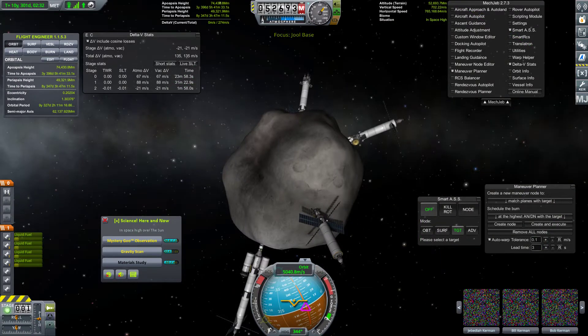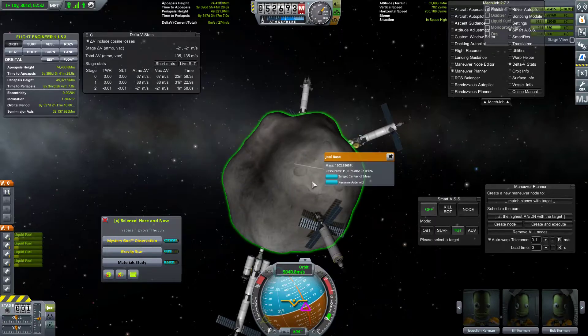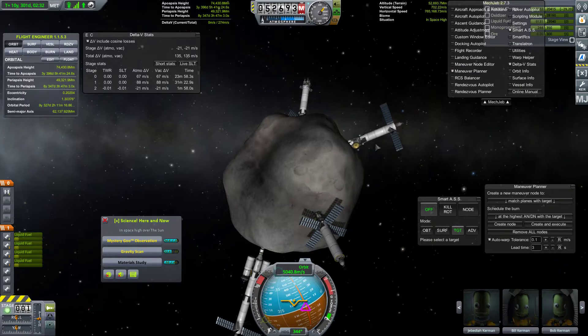So let's go ahead, and before we do anything else, let's go check on our asteroid base. I want to see just how much mining it actually got done in that three years. Looks like we are doing well on our power. Looks like it stopped mining at some point.